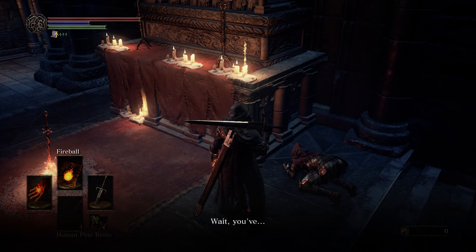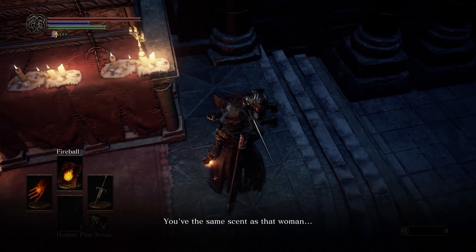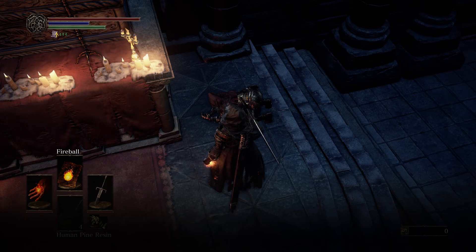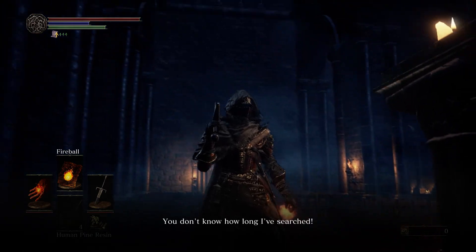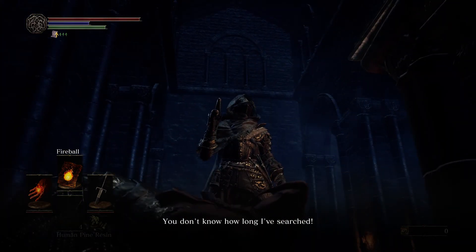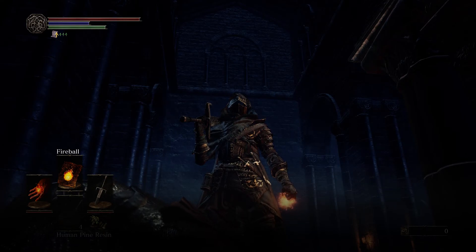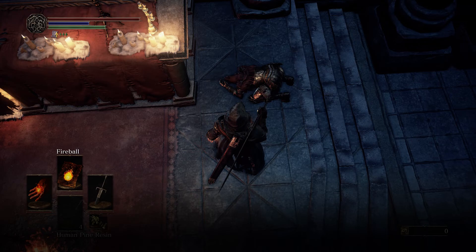The NPC speaks: 'You have the same scent as that woman. That woman. Then you must be an Ashen One. You must be. Oh, you don't know how long I've searched.' He sounds very, very desperate.